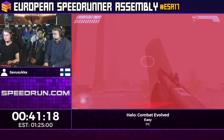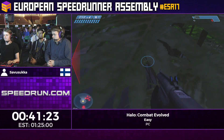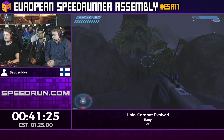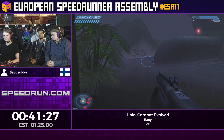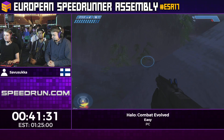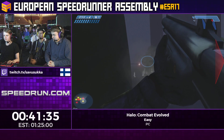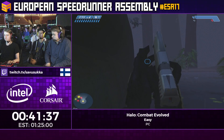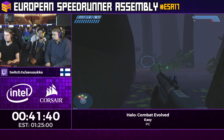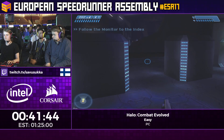Finally, 343 Guilty Spark and his sentinels come to your rescue. We're like halfway through the game now and haven't explained backpack reloading — the most important technique in the game. If you double tap the reload key and then switch to your other weapon, the weapon that was just switched out is still getting reloaded.